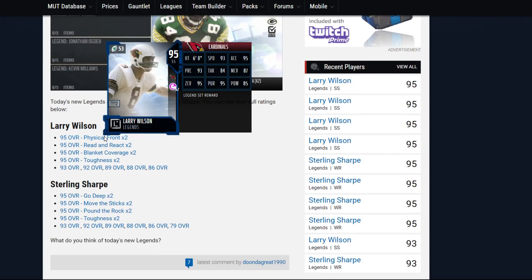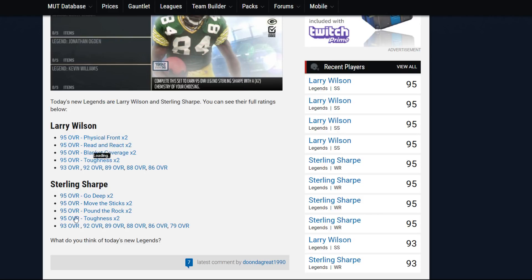Right here we have Larry Wilson coming in at 93 speed, 95 acceleration, 93 play recognition, 84 tackle, 87 man, 95 zone, 95 pursuit, and 85 hit power. He's already down to 600k.